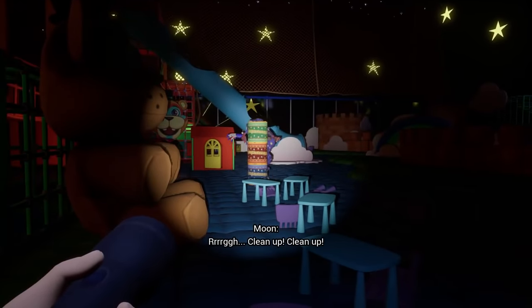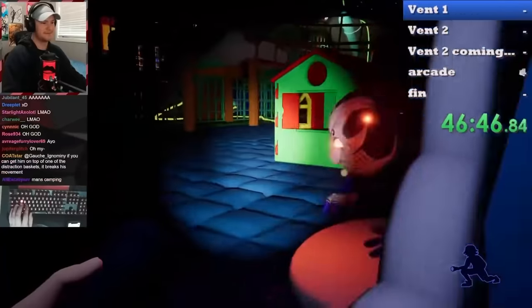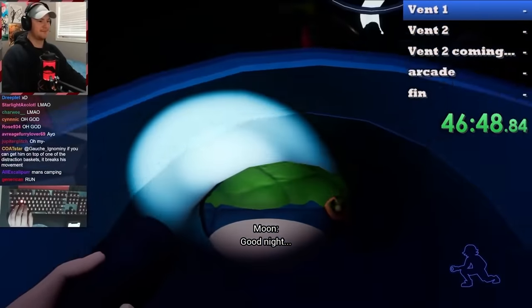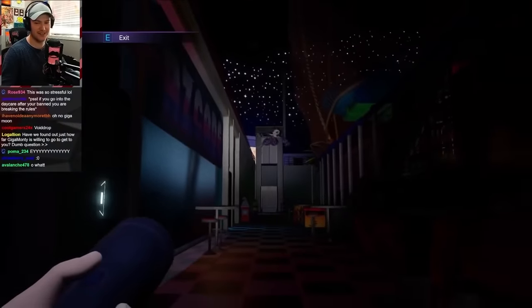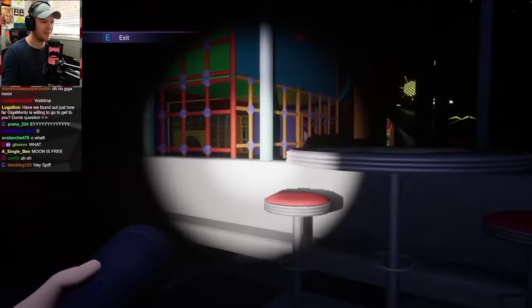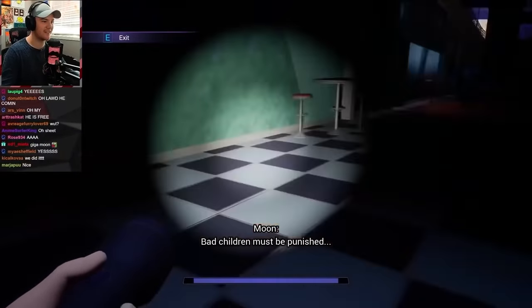Moon very regularly gets stuck in all versions of the game in the daycare, though to be fair, he can't be duplicated. Sometimes he can just make his way through the daycare structures, but it looks scuffed. If you unload the daycare during the generator sequence, he can escape the daycare — probably the coolest thing ever seen in the game, and woefully underused.